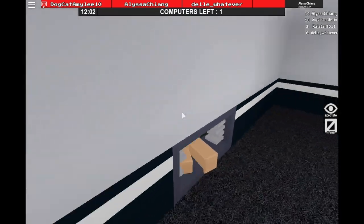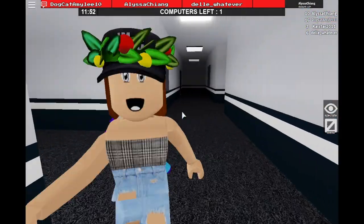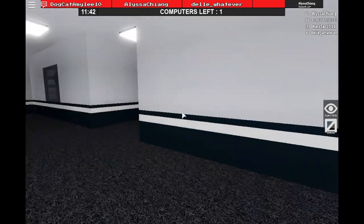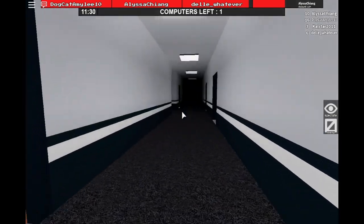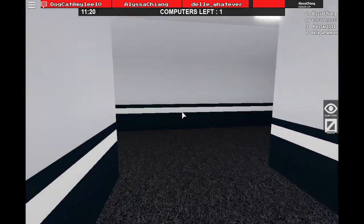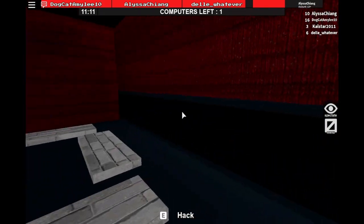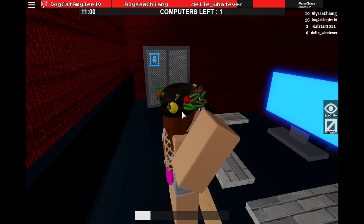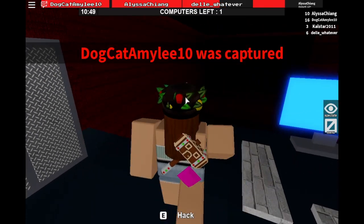There aren't any computers — not in here either. Oh, the beast is in there capturing people! Someone saved her. There's no computers, I can't find one. I think I'm gonna hack a computer while they save each other. Okay, here's a computer! Let's finish hacking this because then we can all escape. Hopefully the beast doesn't leave this round like last round.